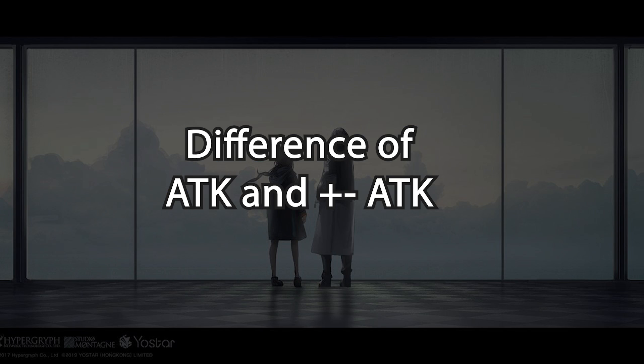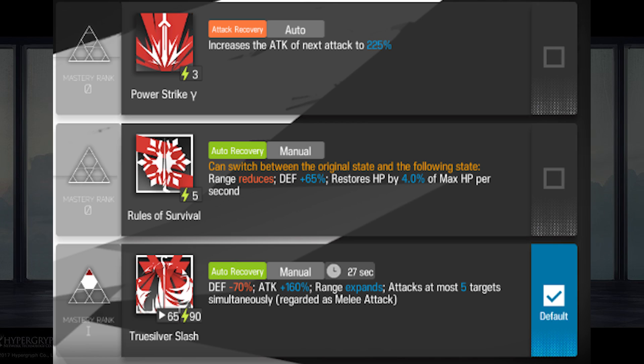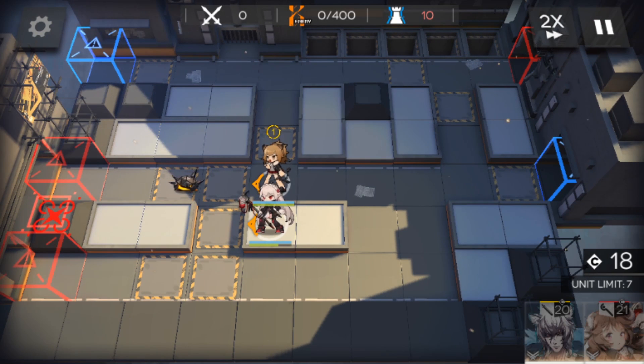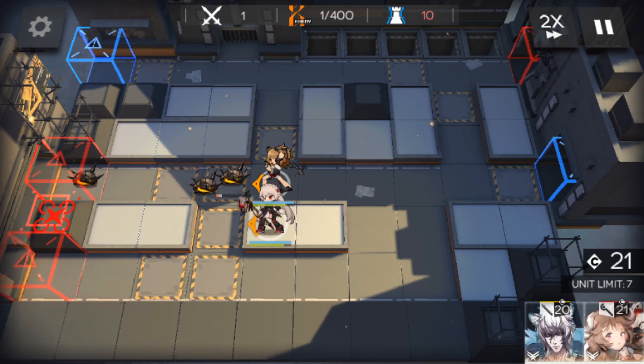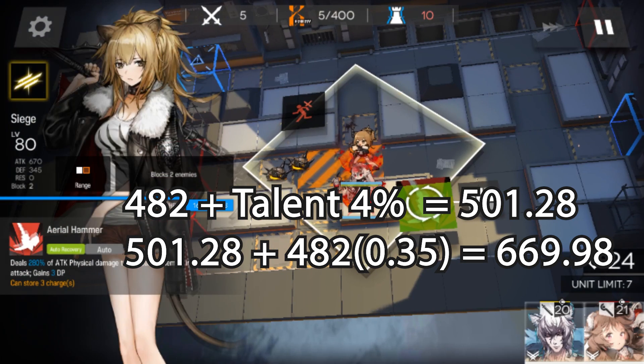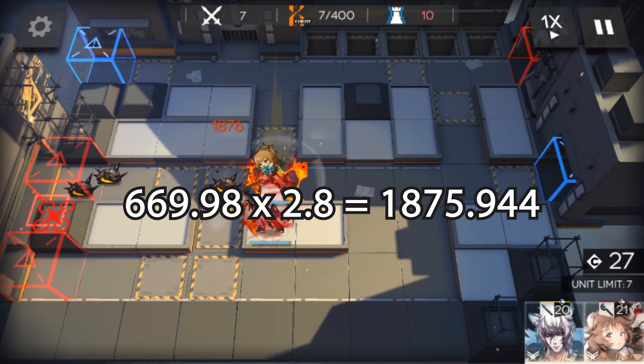Now I want to clarify why Siege did not follow the formula when using her skill. In Arknights, there are two types of skill descriptions. Looking at Silver Ash's skills: Skill 1 has no plus/minus sign, while Skills 2 and 3 do. Skills without a plus/minus sign are calculated as the formula result multiplied by the percentage in the description. Skills with a plus/minus sign feed into the formula itself. For example, Siege's second skill has no plus/minus sign. Without Warfarin she deals 1404 damage; after Warfarin boosts her attack to 670, her skill deals 670 × 2.8 = 1876 damage.